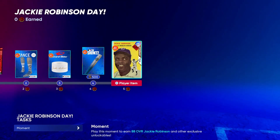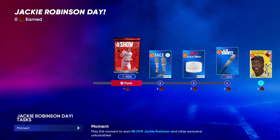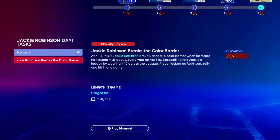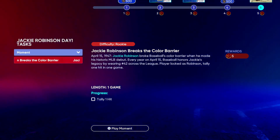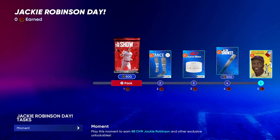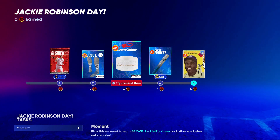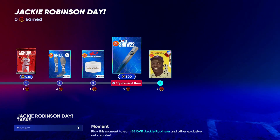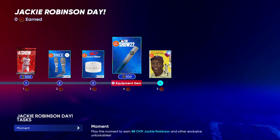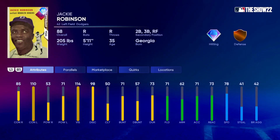It's only got five stars and it's very easy to complete — all you have to do is get one hit with Jackie Robinson and that's it. You get an LB The Show pack with 500 stubs, diamond socks, a diamond bat grip, a diamond bat skin, and another 500 stubs — so a thousand stubs total just by getting one hit. Then you get this Jackie Robinson card, 88 overall.